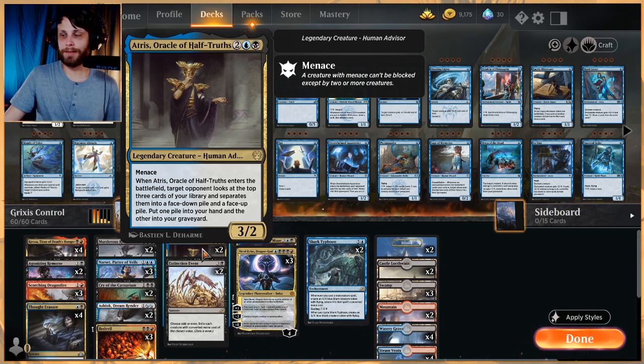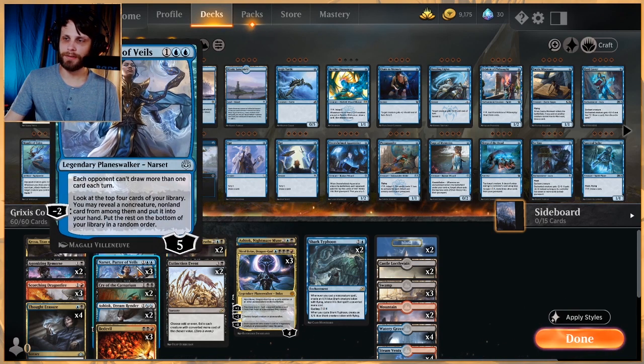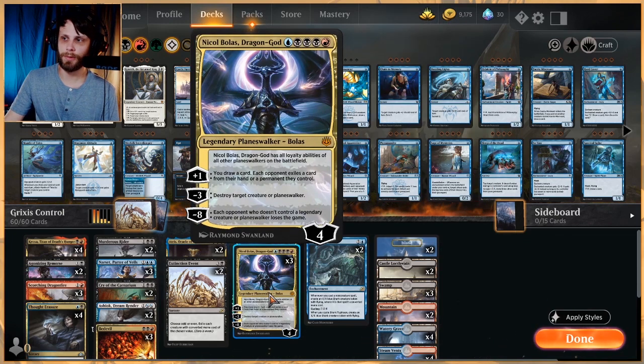We have Atris here as a way to dig through our deck — it gives the opponent a tricky decision, and it's also a threat on its own. As far as planeswalkers go, we have Narset, Parter of Veils to dig through our deck and shut down draw on the opponent's side. Ashiok exiles the graveyard on the opponent's side but also fills our own to help with Kroxa. Ashiok Nightmare Muse is also here as a bit of a finisher — very quick to take over a game.